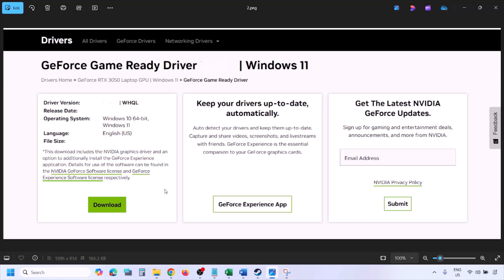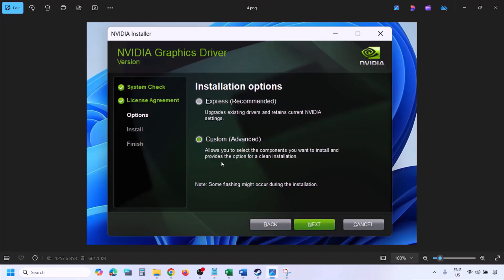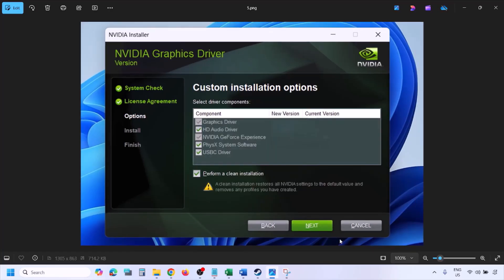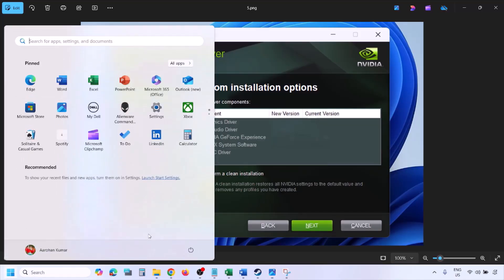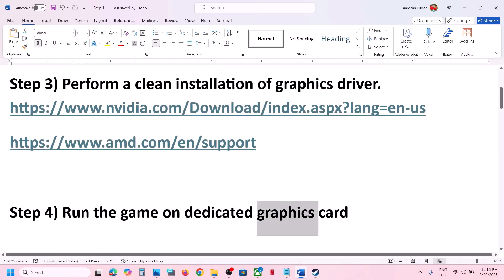Once the download is complete, run the exe file. You'll see a screen — click Agree and Continue, then select the Custom option (Express is selected by default). Click Next, and on the following screen put a check on the box that says Perform a Clean Installation. Click Next and let the installation complete. Once done, restart your computer and then launch the game.